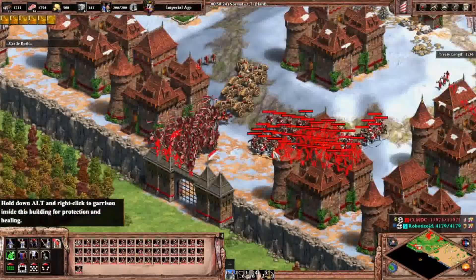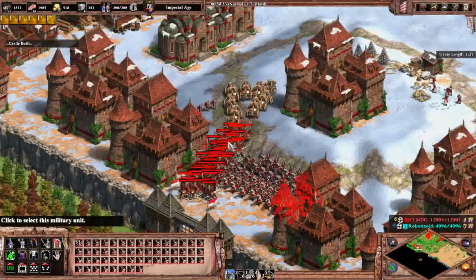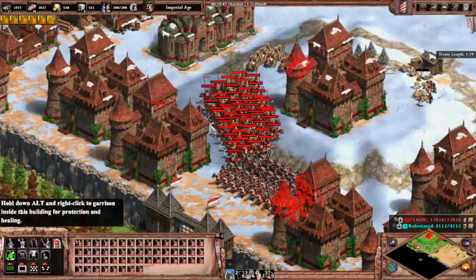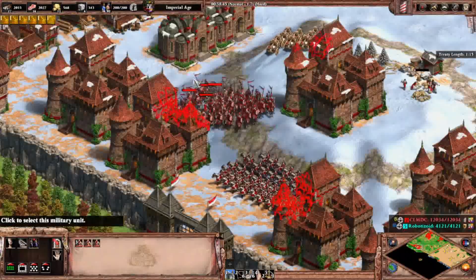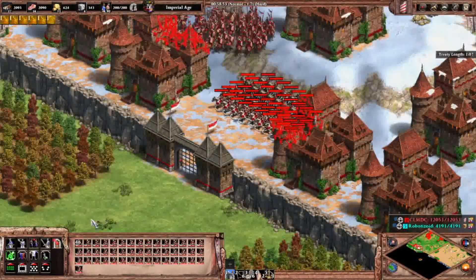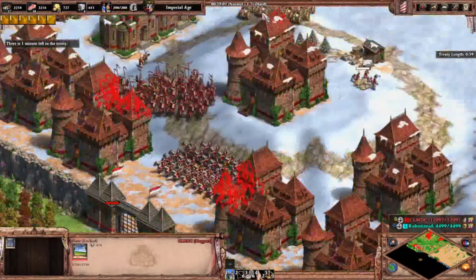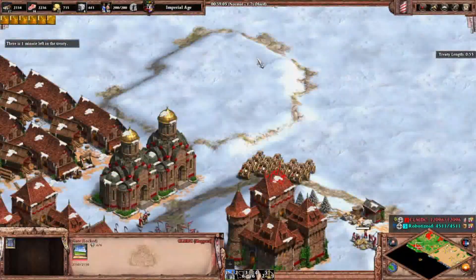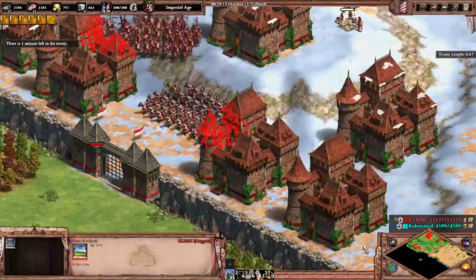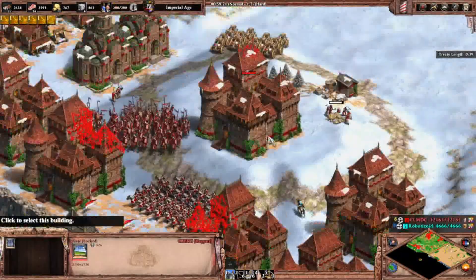I'm gonna use ranged units first and keep my trebuchets back — they're precious and sensitive. My cavalry archers will defend. I'm thinking about whether to destroy the gate. This setup acts a bit like Mega Walls in Minecraft. Anyway, I'll probably just destroy the gate.